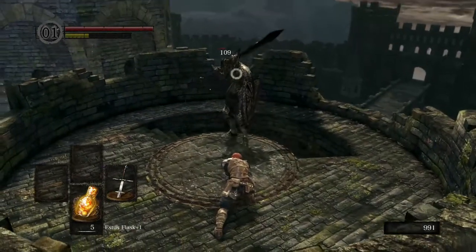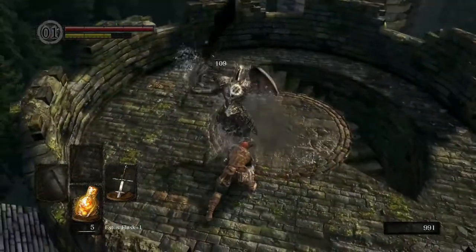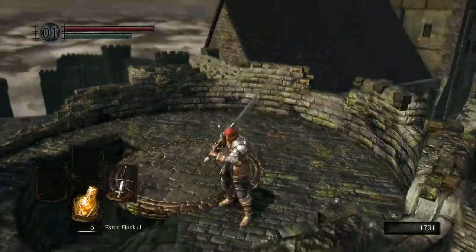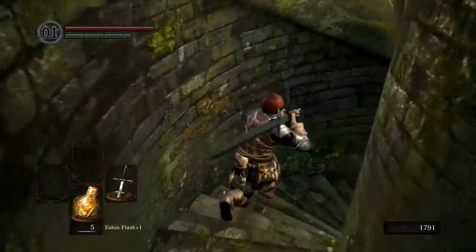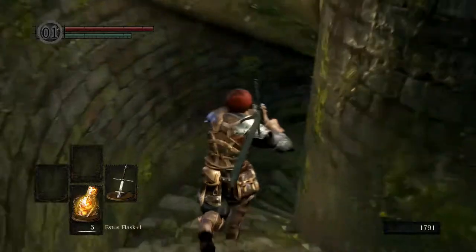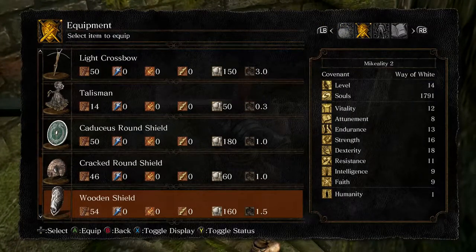The really tricky thing is there's such little room to maneuver here. But we got him! Unfortunately we did not get his sword — that is a very nice weapon to use, but we're going to have to make do with what we have. So that means we're going back to our Drake Sword.